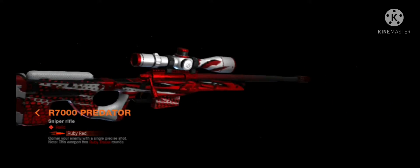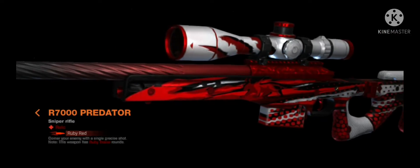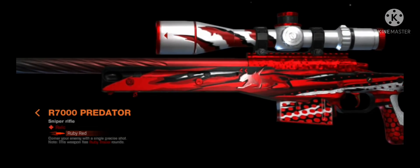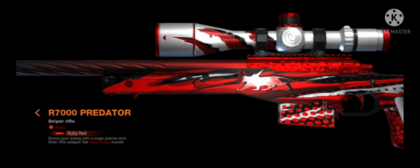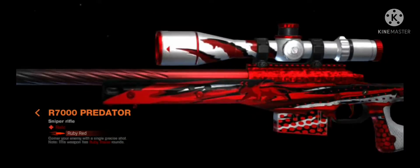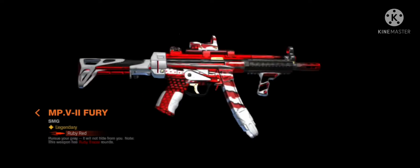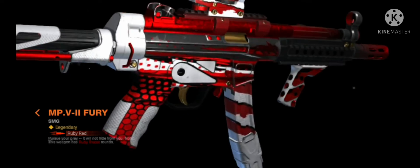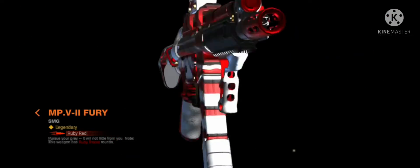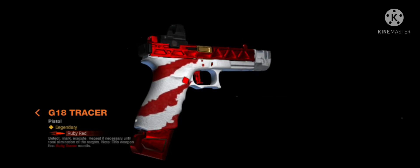Oh, this sniper — I'm talking 20 out of 20. Look, it has scars on the scope — it's like blurred, and there's an animal design on it. It looks more like a puma with devil horns. This is the best sniper skin I've ever seen. This gun is really good — look at that reflection, oh my god. I'd give it a solid 19 out of 20.